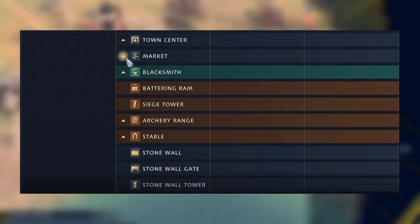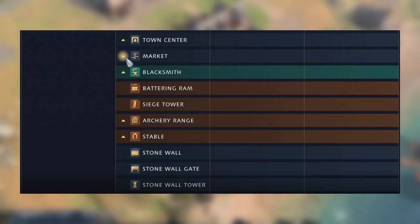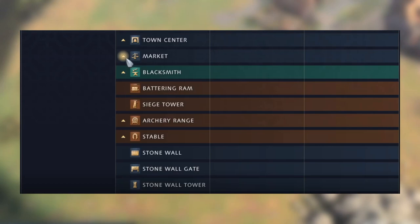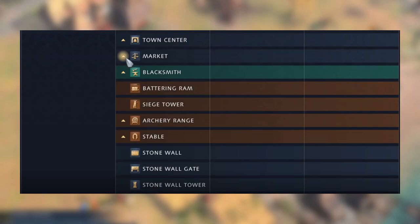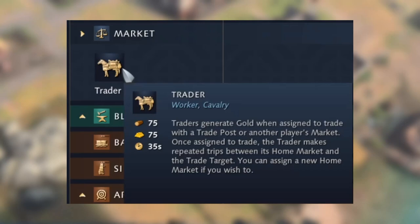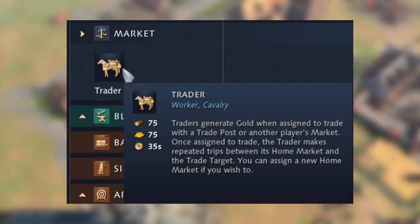In Feudal Age you can start building additional town centers, though they're expensive in stone — making economy booming harder than in Age of Empires 2. Other Feudal Age buildings include the market, blacksmith, archery range, stable, stone wall, stone gate, and stone towers. Infantry and ranged units can construct battering rams and siege towers directly in the field — no siege workshop needed. The market has no technologies; you just produce traders to send to allies' markets to generate gold.